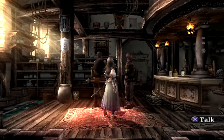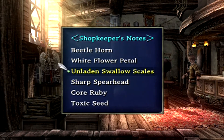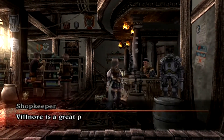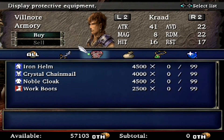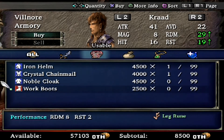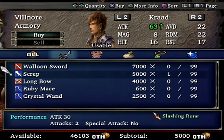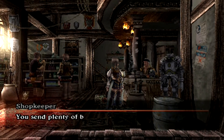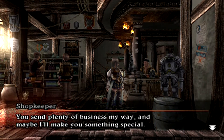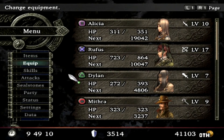Here we go — the Armory. Off to the left here is another list of materials, so you can read these if you want, but you really only have access to like these two. What I want to buy for Kradd is an iron helmet, crystal chain mail, some work boots, and a scrap. We're going to find one of these very soon, but that's okay — I want to buy this one anyway. He does have some really good stuff to craft, but we'll worry about that next time.